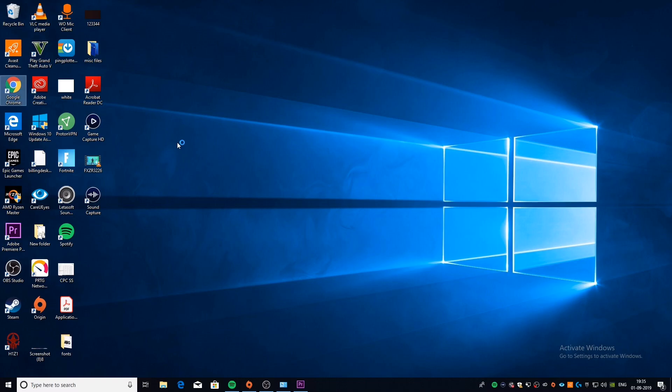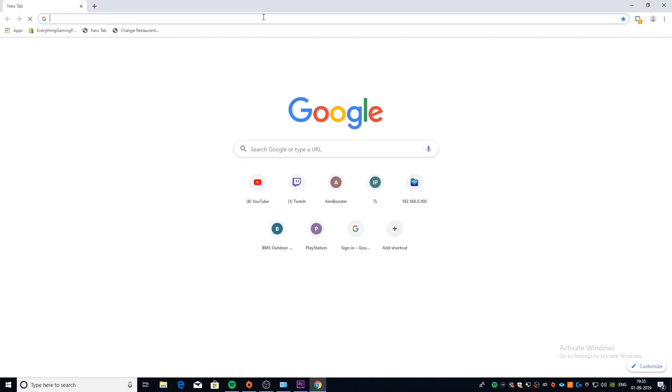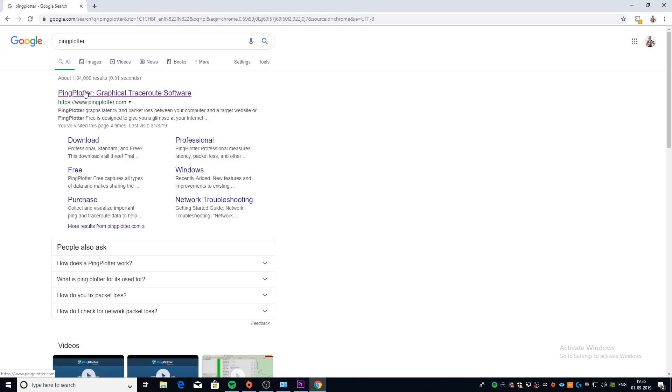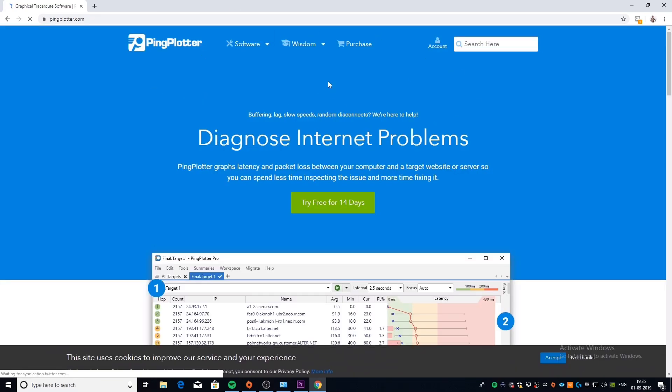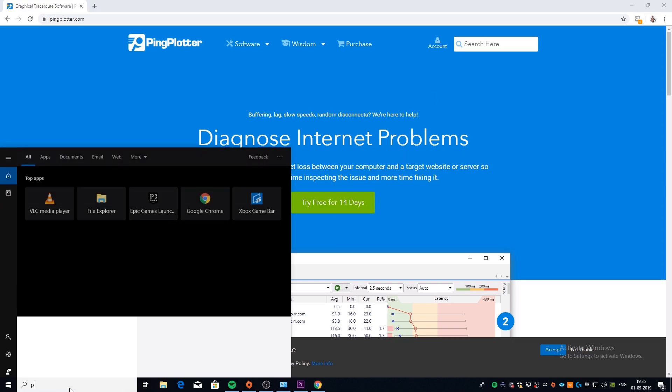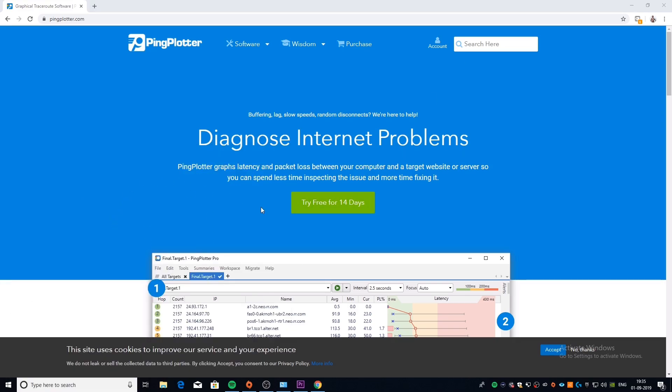The first thing you're going to do is close Fortnite and open Google Chrome. The site you want to go to is called Ping Plotter. You can use any other site that can diagnose internet problems, but I like Ping Plotter as it gives you the most accurate results. You can download it — there's a 14-day free trial. I've already downloaded it so I'm just going to open it up.